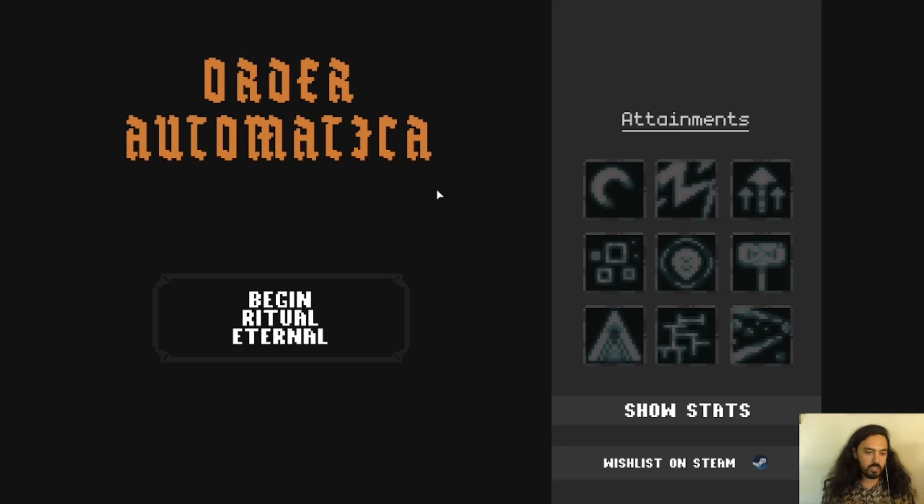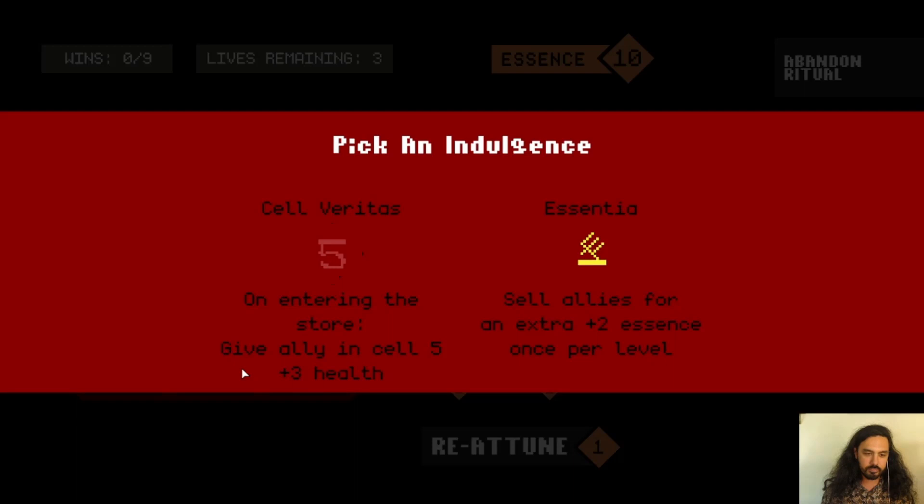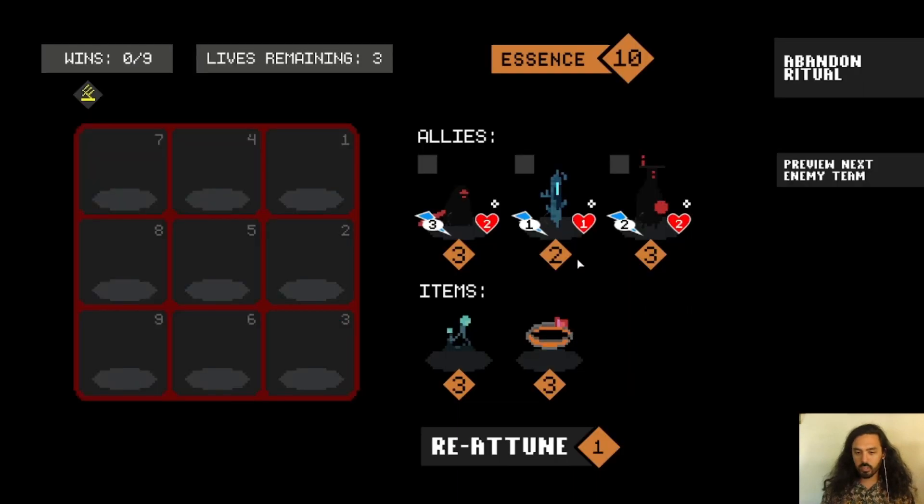So when you first get in, you can click Begin Ritual Eternal. It's going to ask you to pick an indulgence — this is a power-up that will affect your whole team. I'll pick this one; it's going to allow us to sell our allies for an extra two essence per level. Essence is just like gold.